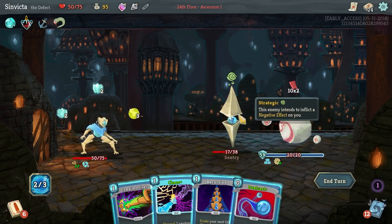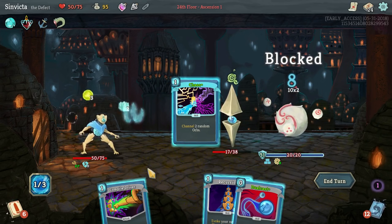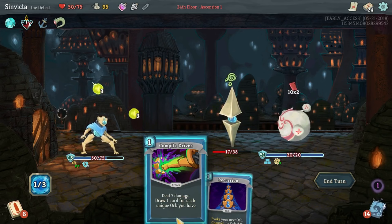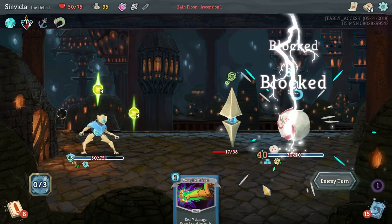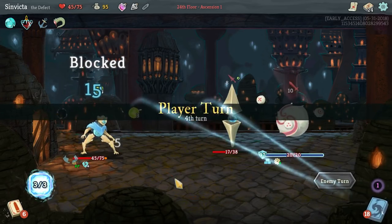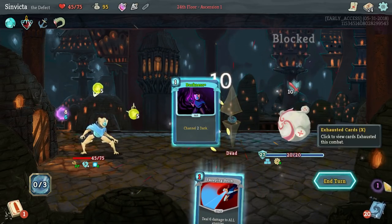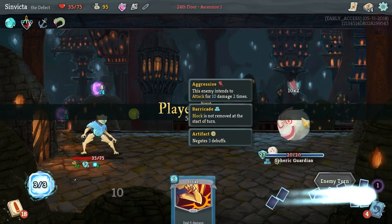Get a lightning orb and we've got another lightning orb. I think we'll go for Dual Cast, then Compile Driver - actually no reason to use Compile Driver here. So we still made almost 20 block without even playing any defend cards, which is great. That was before playing Defragment as well. Definitely want to channel a Darkness Orb. And the Spirit Guardian is not long for this world.